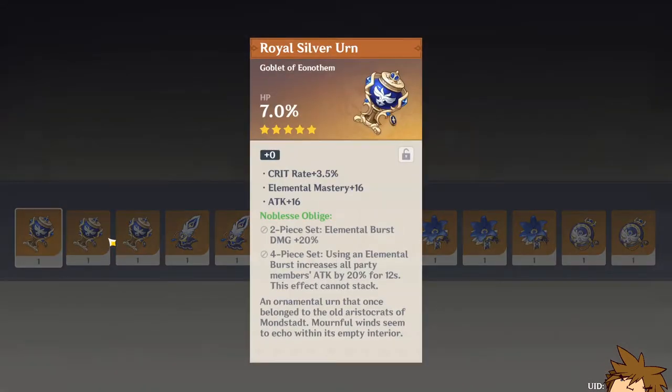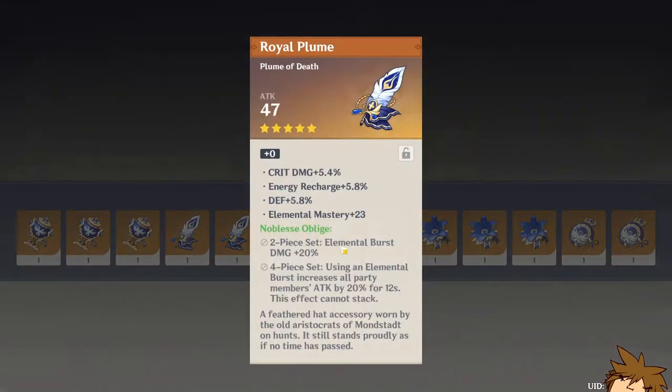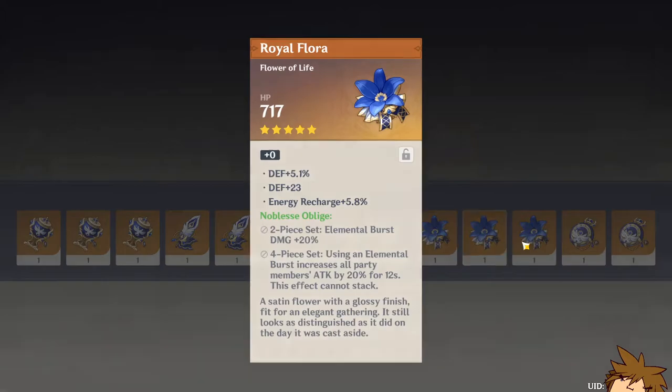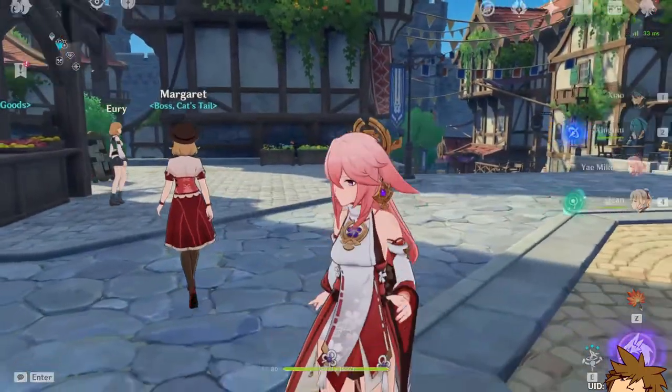This is the last one — boom, let's go, give us something good. Okay, a lot of feathers and some goblets. This one sucks, this one sucks as well. Higher damage bonus is good but it doesn't have the substats we're looking for — we'll keep it anyway. This one has a lot of potential if it hits crit rate. That one kind of sucks. This one has a chance as well — crit damage if it gets attack percentage could prove to be very useful.